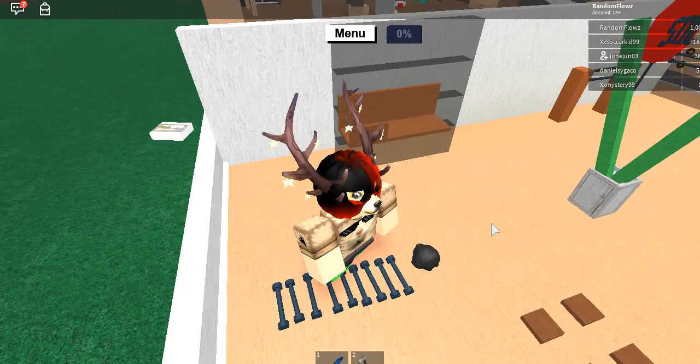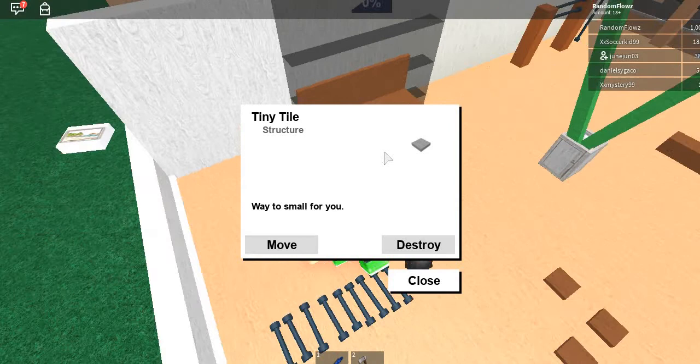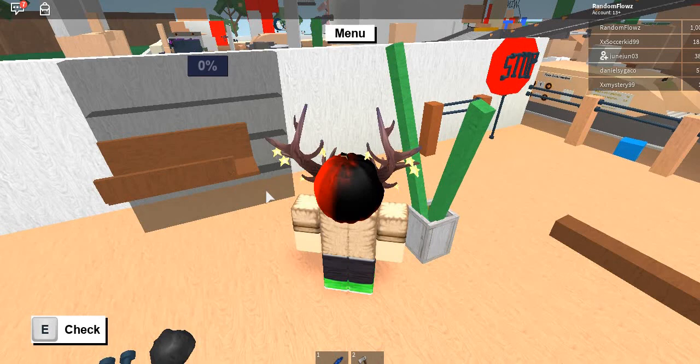Now you're going to want to take your other tiny tiles — you're going to want to put them right on just like this. You do not have to have it look like this. You can use different wood, you can use whatever you want.